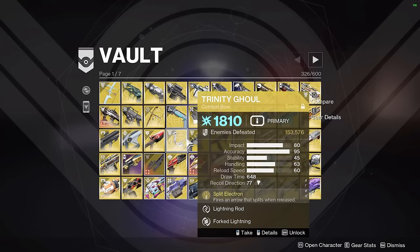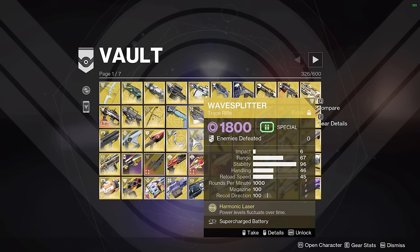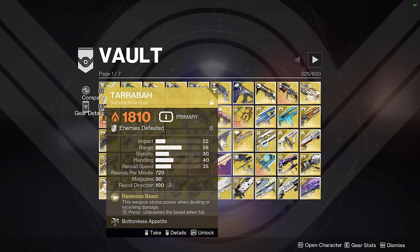Next up we have Wave Splitter — no kills. This is just for an Astrocyte Verse GM build that I'm planning. If it doesn't end up going well, I'll probably replace it with Graviton or another Void weapon. Tarrabah is on the Peacekeepers build. I just wanted an SMG that scaled off of hits rather than kills, and Tarrabah has very, very high primary DPS once it has Ravenous Beast active, so I thought it would be a good pick for the Peacekeepers build on Titan for my GM build series.